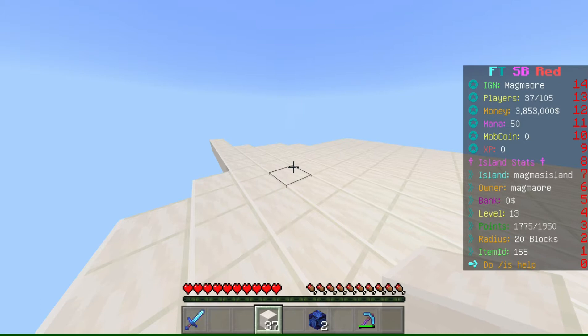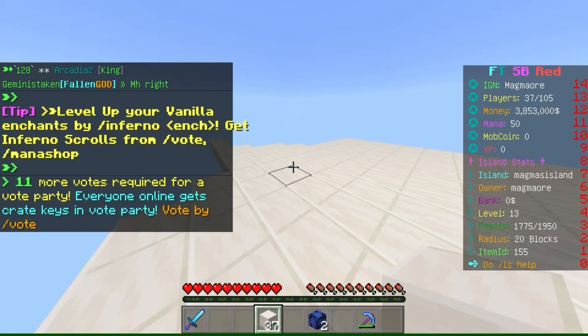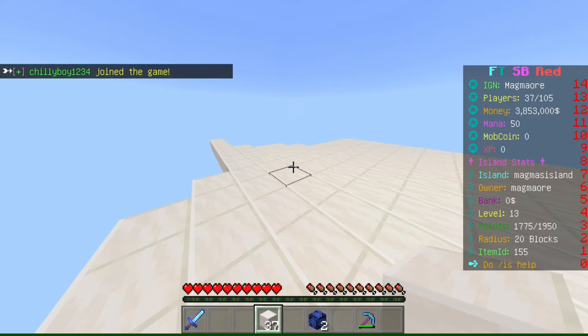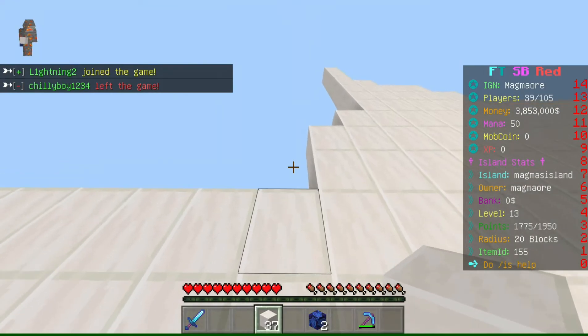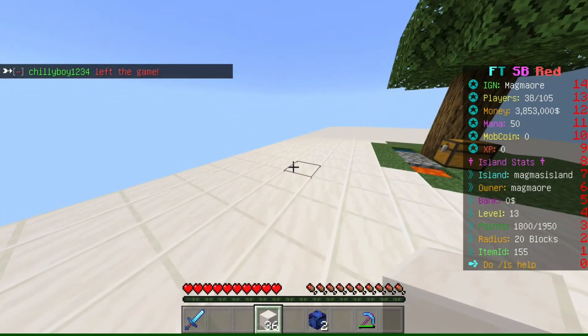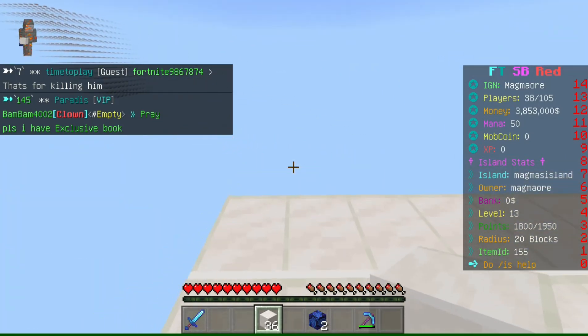My money — I think that's a lot. Mana — I really don't know what mana is. If anyone plays on Fallen Tech, please tell me what mana and mob coins are, because I have no idea. Island stats shows my name, my island name, and that I'm the island owner — when you're on someone else's island it shows their name and island instead, so you always know where you are. The island bank is where you can put your money, and I think you can donate to other islands with it too.